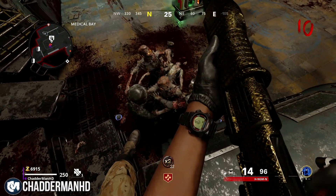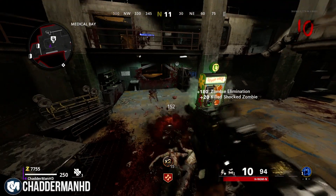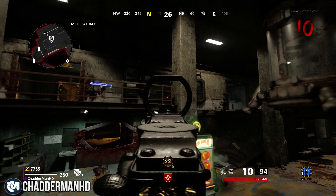You can also use your knife to knife the zombies. I recommend crouching in this spot so you can knife them a lot easier. It's really good for building up your camos and great for headshots as well, because when the zombies come close to you, you can get perfectly good headshots.